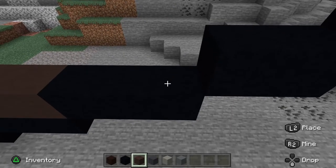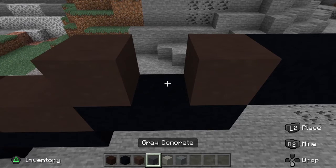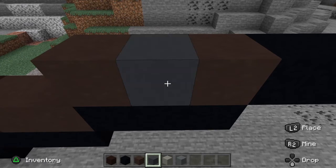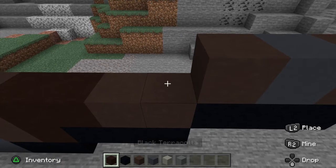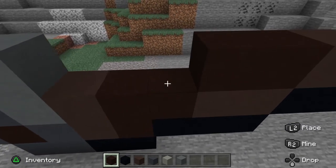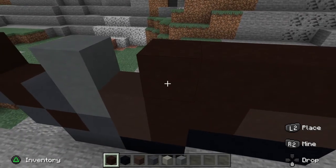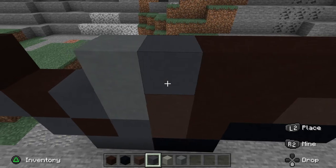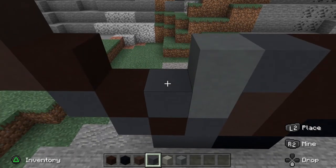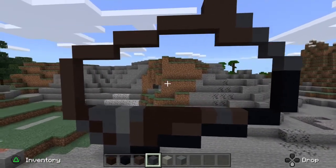Go along here with gray terracotta, then place some gray concrete right there. Then go across here with some black terracotta: 1, 2, 3, 4. After that, place some gray concrete, skip one block, and then place two more gray concrete blocks. That is the 4th layer done.